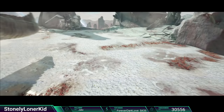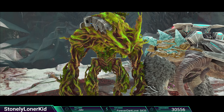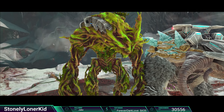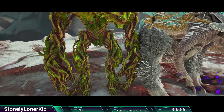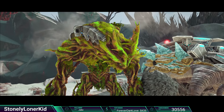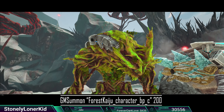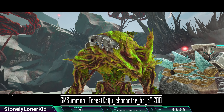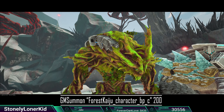Pause it whenever the commands pop up on screen if you want to copy those. Also if you don't want to type it in yourself and you're on PC, just go down to the description and I will have the commands there for you to copy-paste. First things first, the Forest Titan. The command for this guy is going to be: GMSummon space quotation ForestKaiju — that's Forest Kaiju, K-A-I-J-U.